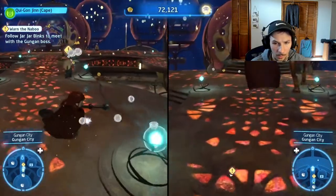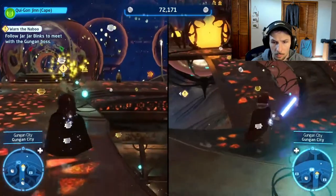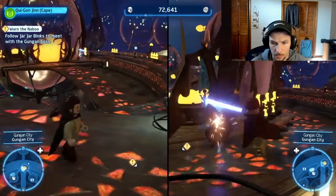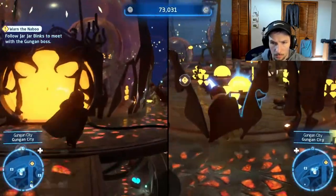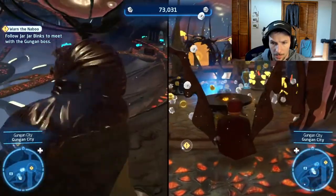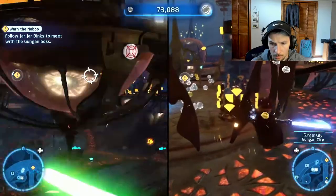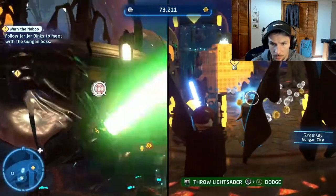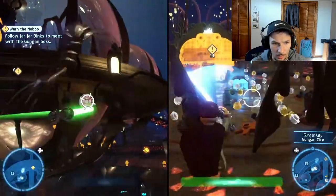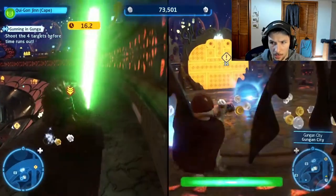Yeah, B did something too — jump and hold B. Are they exploring a little bit still? Yeah, fine. Oh wait, there's something on the ground here. I got some stuff over here. Can I get in there? Yeah, I think you need to do something here. Look at this — there's a piece over here. Shoot the target before the time runs out.